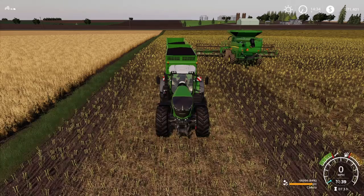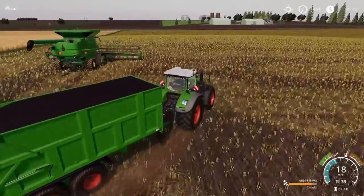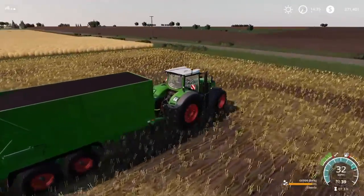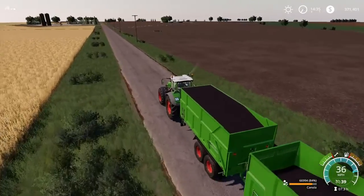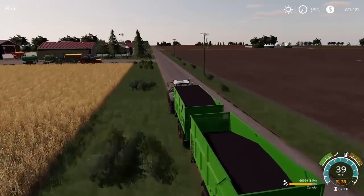We finished harvesting the canola field and we have 66,994 liters from the field. When we compare that to the base game yield, it is significantly higher. The base game yield for canola was 56,350 — that was fully fertilized, plow state removed, limed, and double fertilized.